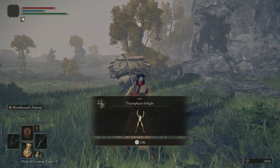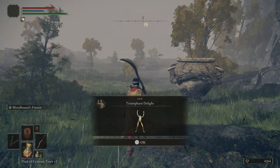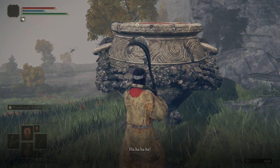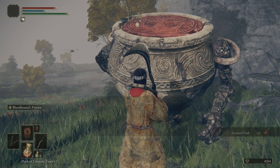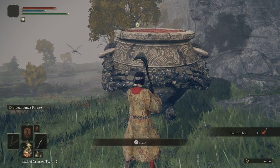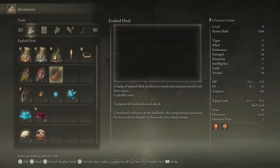Depending on what your weapon is, if you don't have the Bloodhound Fang, it might take you a few goes. Triumphant delight is our reward, and if we chat to him we get another one. Gives us a little bit of meat — delicious. This actually boosts your physical attack, which could be quite good for us.